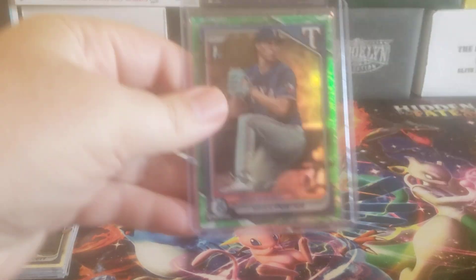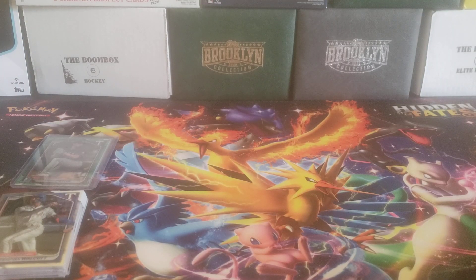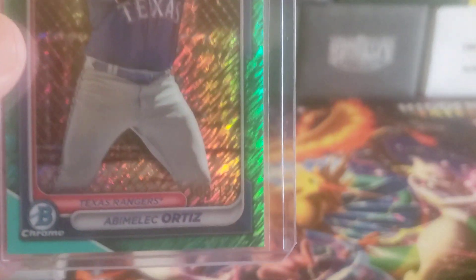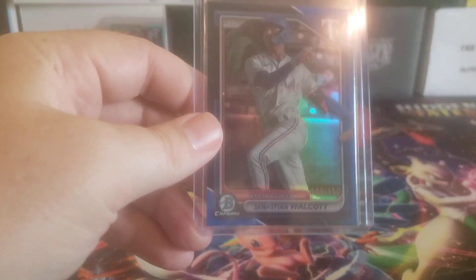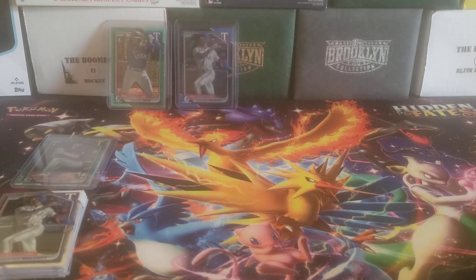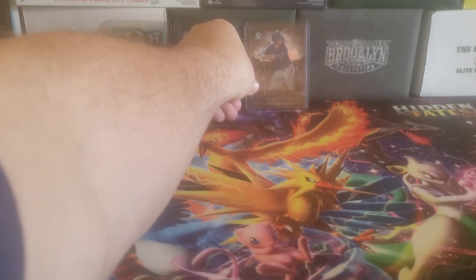We got Lunar Glow Brock Porter. Abimelech Ortiz — this is the Aqua Shimmer, out of 125. Sebastian Walcott Blue — that's a nice looking card, 145 out of 150. We got a Gladiators Wyatt Langford. Can't complain about that.